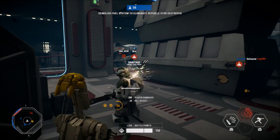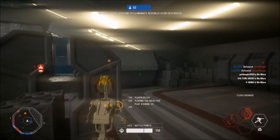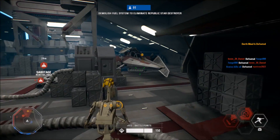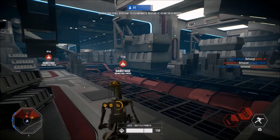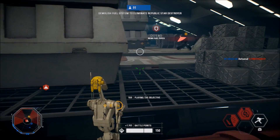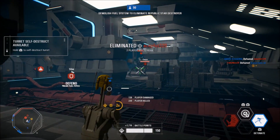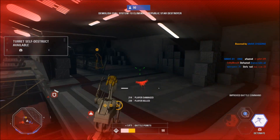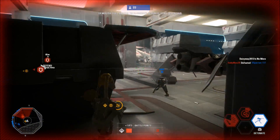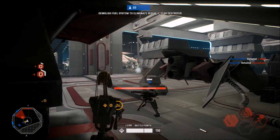Another option for a support character is the Diffuser star card, which lets you place a device that disrupts all incoming explosives and grenades - it defuses them. That's very good for a support style character. But you can play this any way you want. I play it very aggressively with this class - I've gone on long kill streaks and missed my chance at a hero many times, but that's fine because I'm supporting the team, and that's really why I like the officer class.